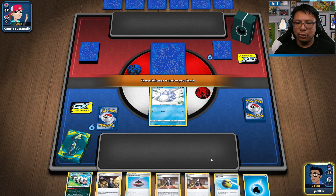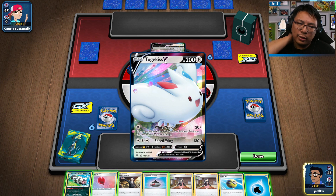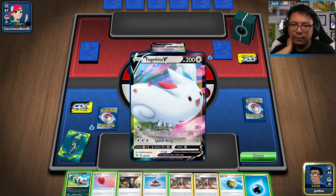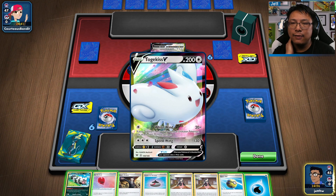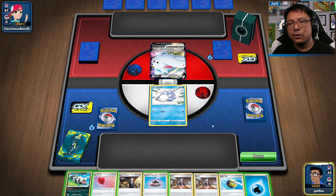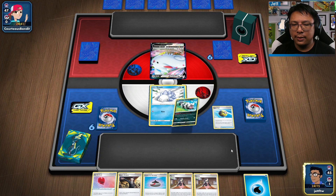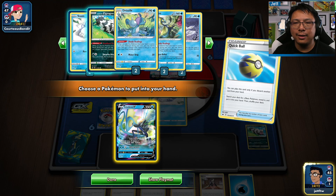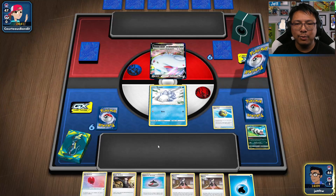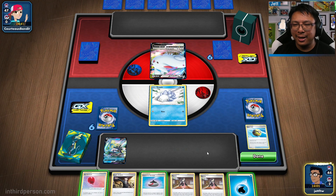We're gonna Quick Ball, discard Zigzagoon, get an Inteleon V. Evolution to Togekiss — I have not seen this in a match before. White Wind: for one colorless, if your opponent's active Pokémon is an evolution Pokémon, this attack does 70 more damage. And Speed Wing for 130. So maybe we hold off on the Vmax — one of them is stuck in the prize pool, so it's all a solo carry situation.